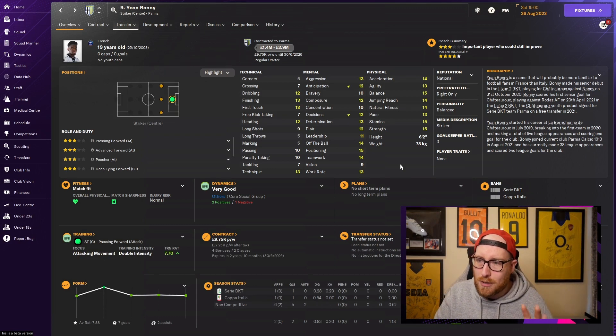Traits can be the difference between a player averaging 7.1 and becoming one of your key players, because you've harnessed one of his talents to the maximum. I'm going to do a massive dedicated video on traits this year — even better than the one I did last year. That's the five tips — if you want to see all the deep-dive videos, hit subscribe, turn on notifications, and until next time, goodbye.